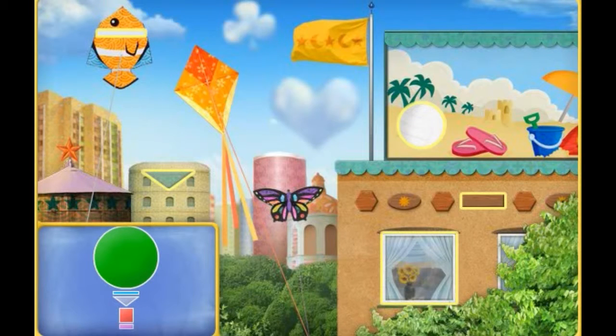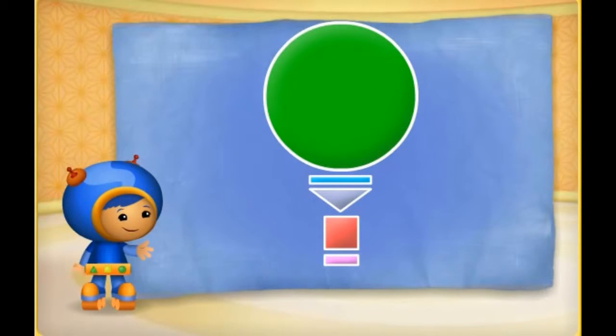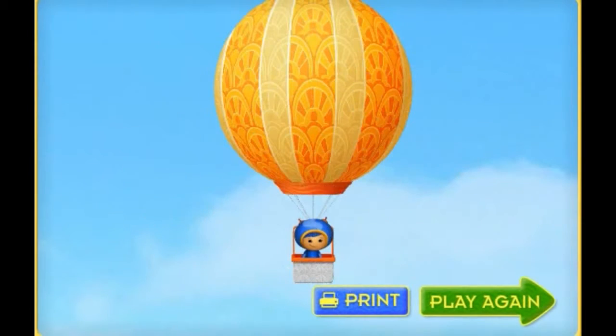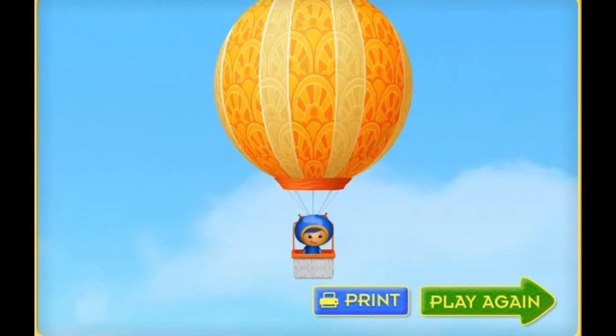Let's go turn these shapes into a super hot air balloon! Now, to turn these shapes into a super hot air balloon, sing... Super Shapes! You're great at finding shapes! You're a mighty good builder, Umi friend!